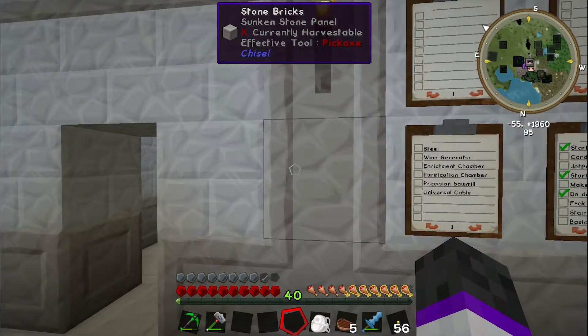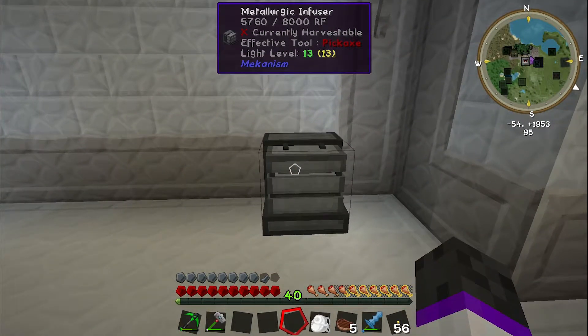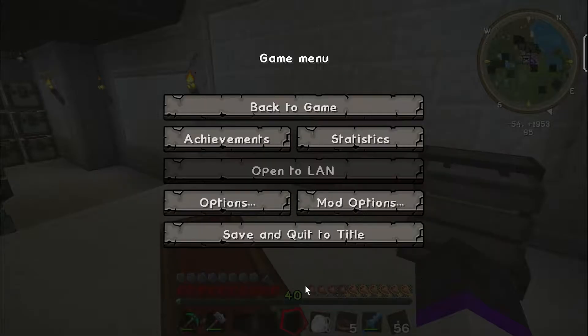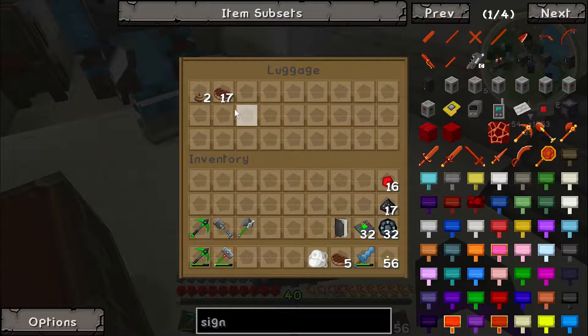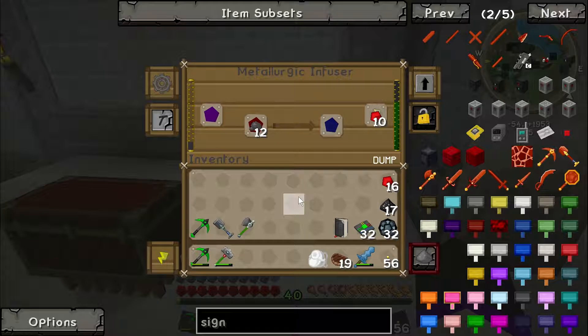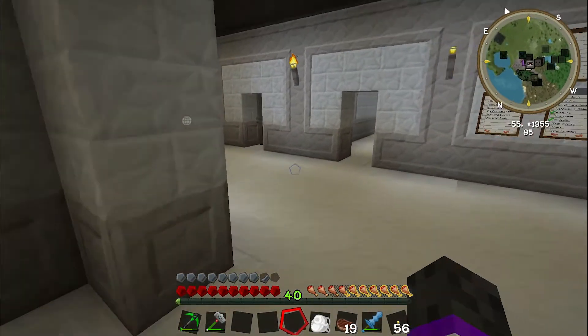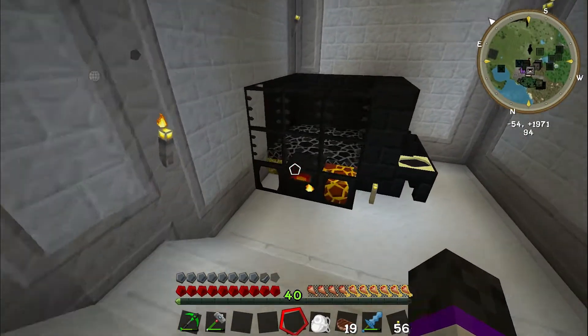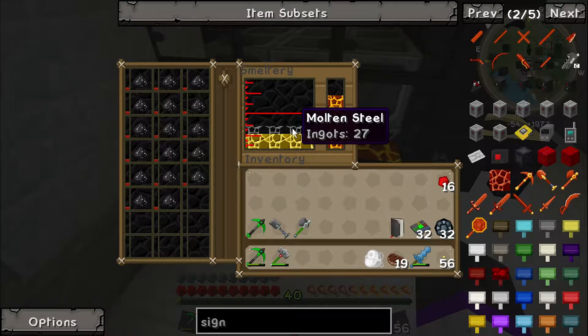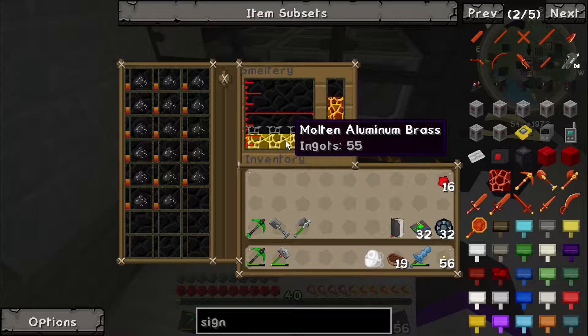We have a few options of stuff we can do. Off camera we did a couple things like we said we were going to. I'll go and show you the steel real quick, and then Seth can show you his stairs. So we made the steel dust, smelted it — most of it. There's still more steel being made currently, and we have 27 steel so far.